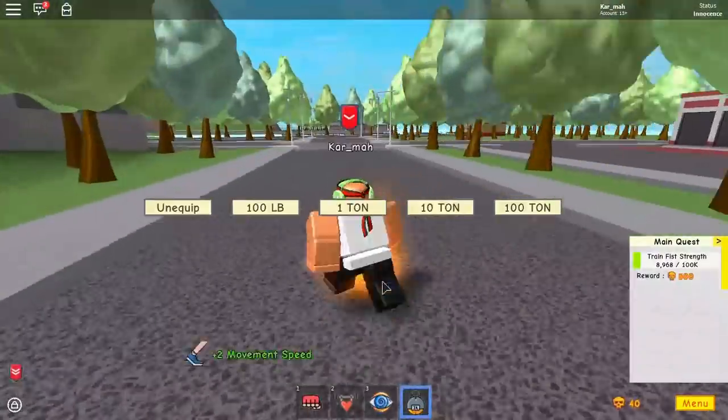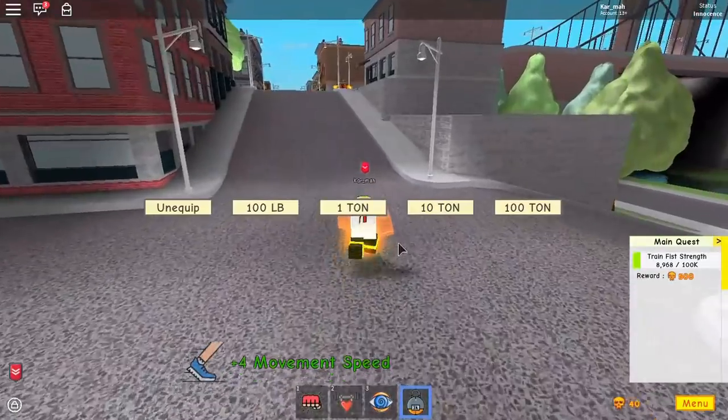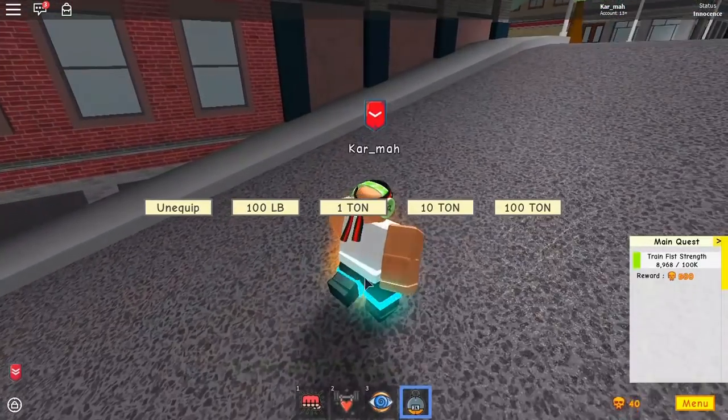So I'm gonna show you — see, this is how fast I am right now. And then I turn on 100 pounds, I'm slower. Turn on one ton, I'm even slower, but I still get some benefit. But a weight can be heavier.